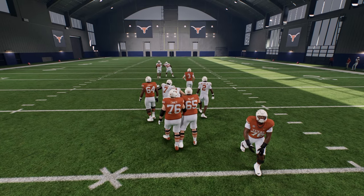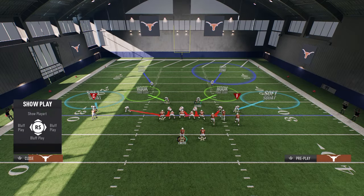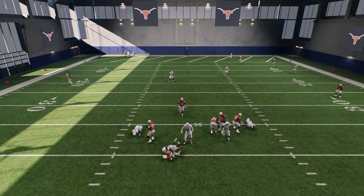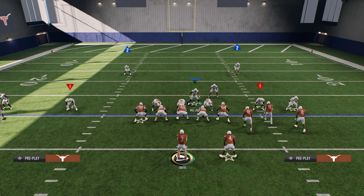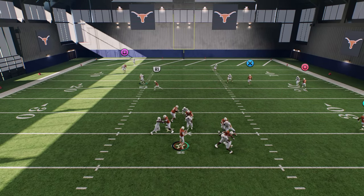Another thing you could do — let's say you want to stop the run, a little bit more run defense focused. You can pinch your defensive line and basically just hover in this A-gap. A lot of times you'll be able to get this blitz in. Get a little bit more aggressive with your hover and oftentimes this will come in.